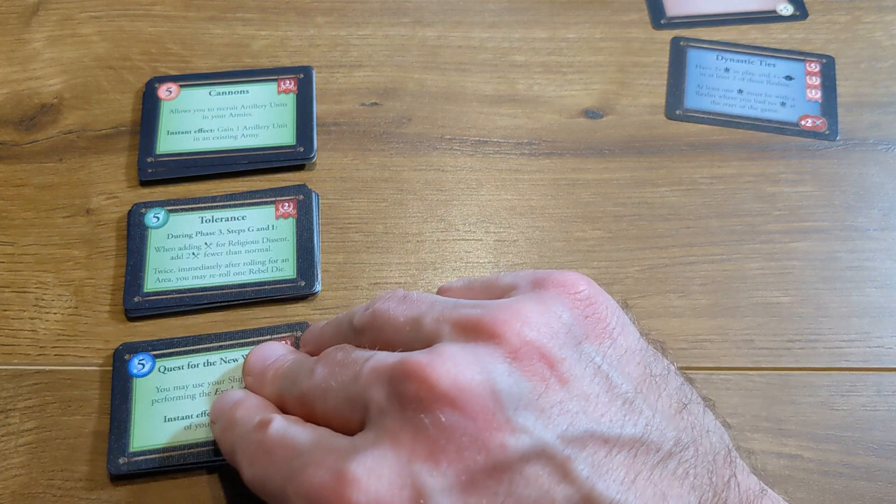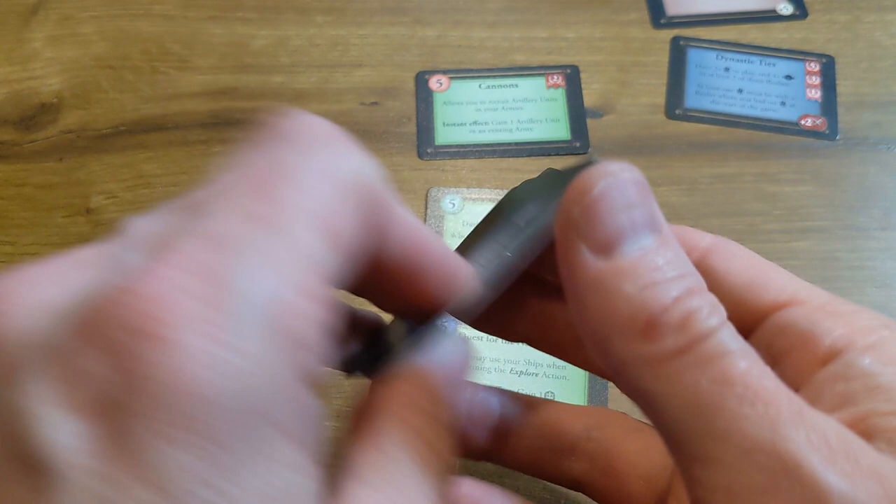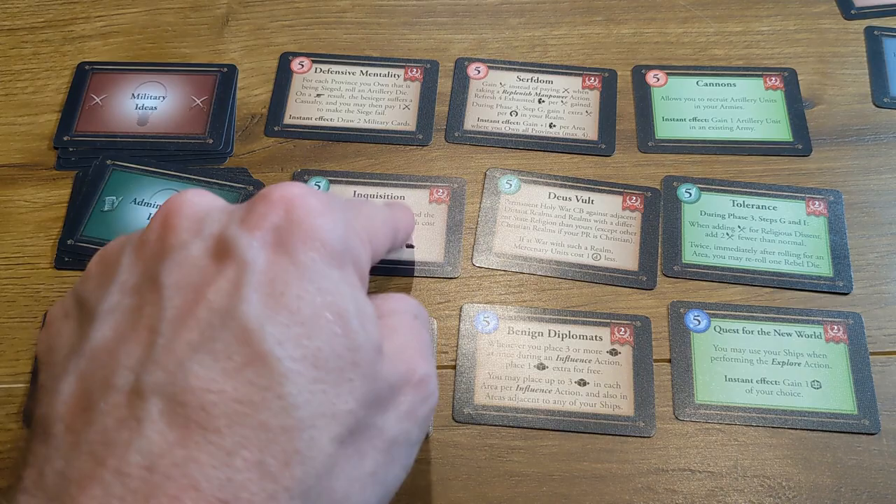Find the three basic idea cards, which have a green background, and place them side by side face up. Then set aside all ideas marked with an age number higher than the first age of your chosen scenario, and shuffle the remaining idea cards by type. Draw two cards from each deck and place them next to the basic ideas to form a three by three grid.